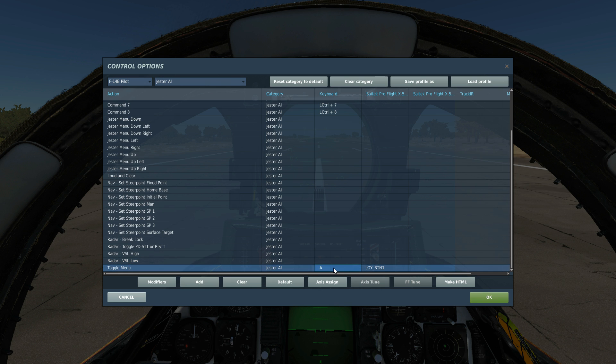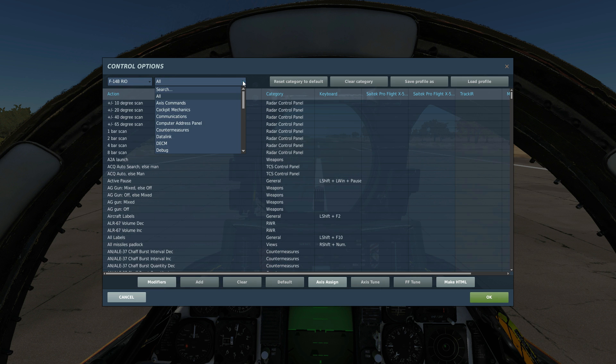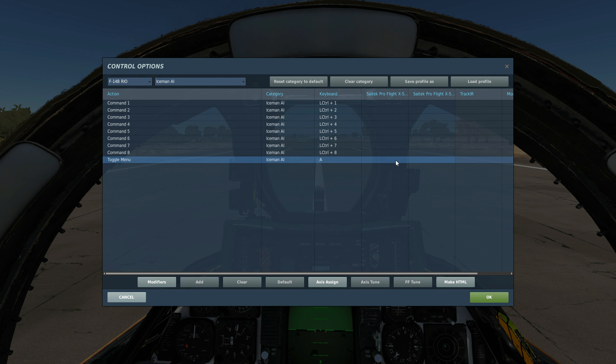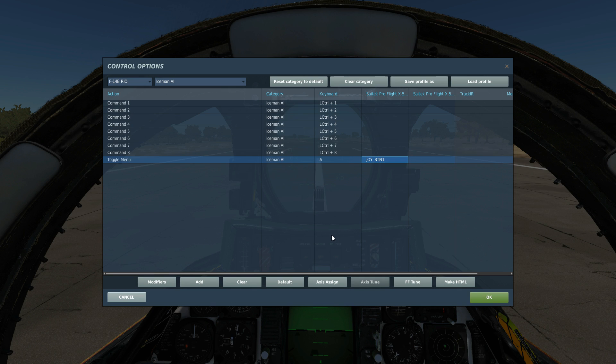The main way to activate the visual menu is the toggle menu command — A by default — and you can bind it to a HOTAS command. If you're going to fly as the RIO, we have the Iceman section, essentially the same setup: a menu toggle and Left Control 1 through 8 for the graphical menu pedal commands, also bindable to your HOTAS.